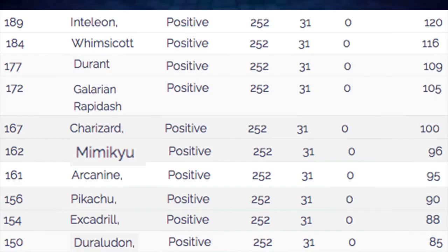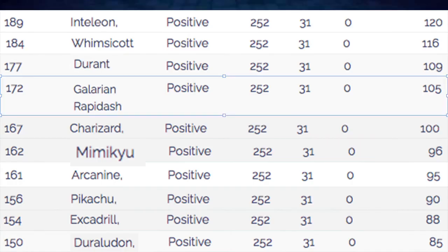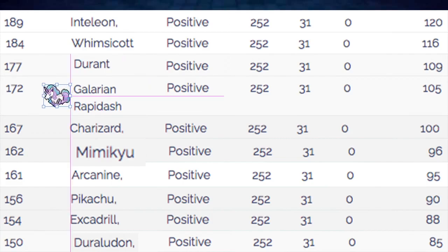As far as our Speed Tiers go, we're actually very, very good at 172 Speed. We outspeed a lot of really good Pokemon: things like Charizard, Mimikyu, Arcanine, Pikachu, Excadrill, and Duraludon — so many great Pokemon that we just outspeed. And against things like Arcanine, Pikachu, Excadrill, and Duraludon, we have High Horsepower and Max Quake. After a Swords Dance, we can OHKO all of these Pokemon even when Dynamaxed — it becomes really, really powerful.